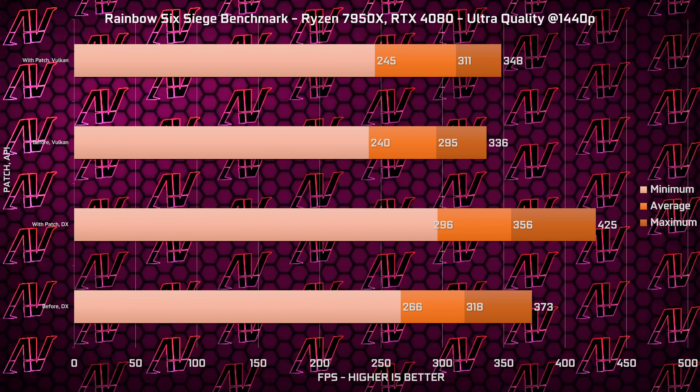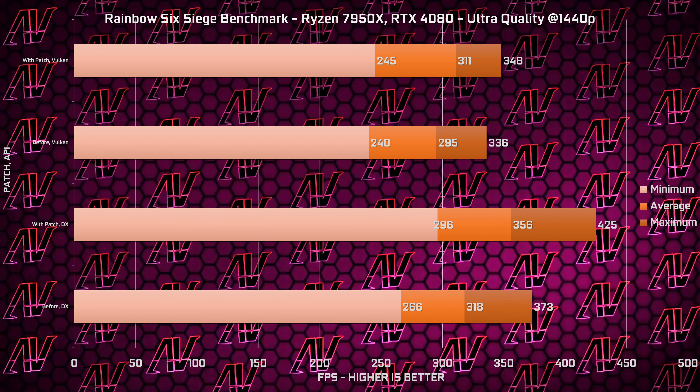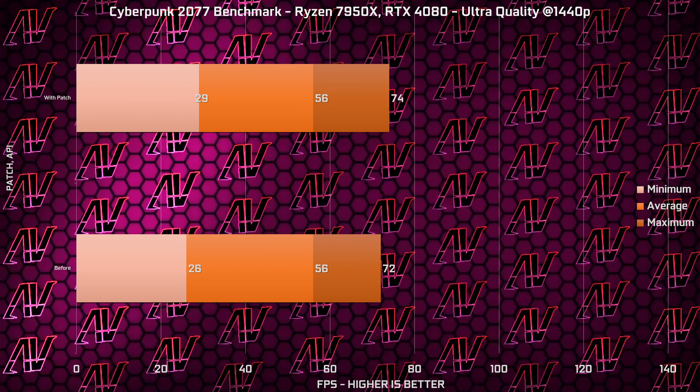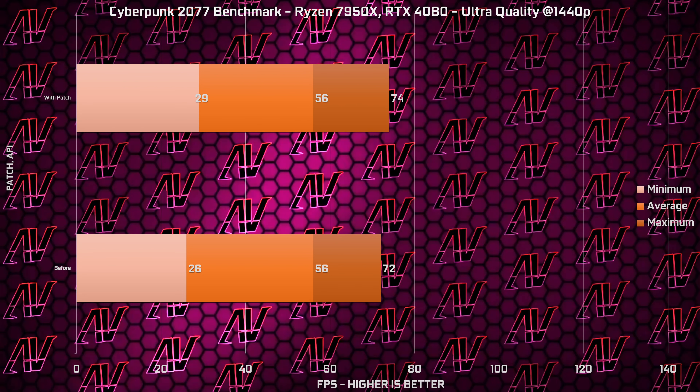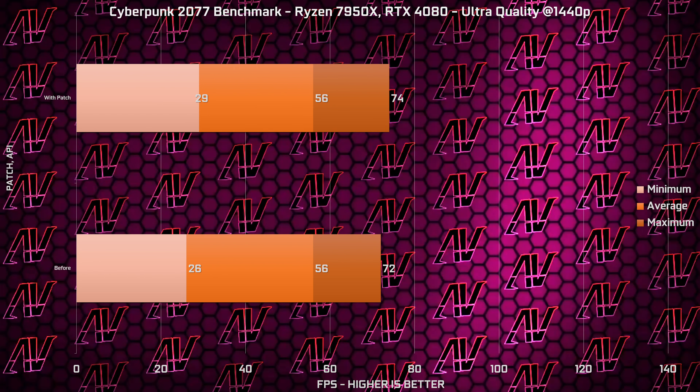Starting off with a game like Rainbow Six Siege, we already see some pretty nice improvements both in the DirectX and Vulkan versions. Shadow of the Tomb Raider also sees some pretty nice improvements, which makes sense seeing how well that game has always scaled. Then in Cyberpunk 2077, our averages stay the same, which is understandable given how GPU-bound that game is, however our minimums and maximums do at least see some improvements.